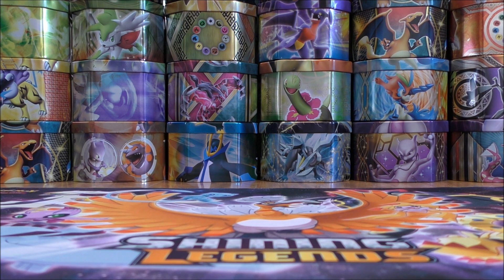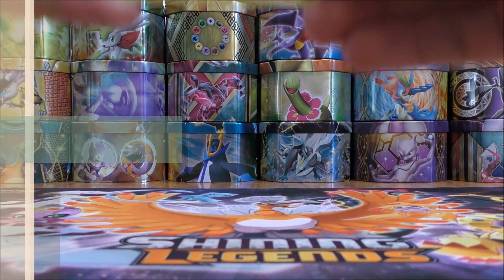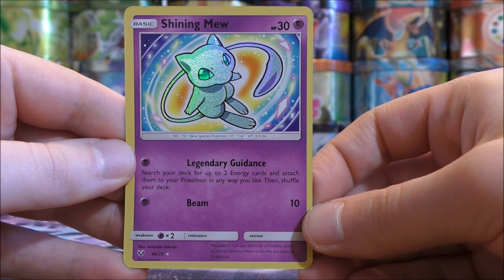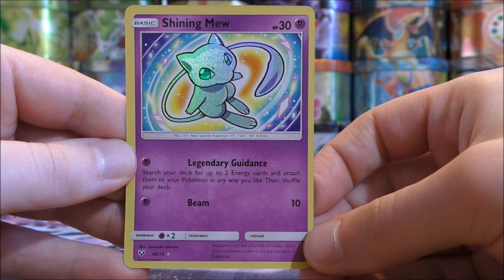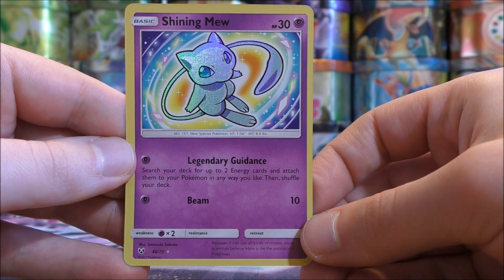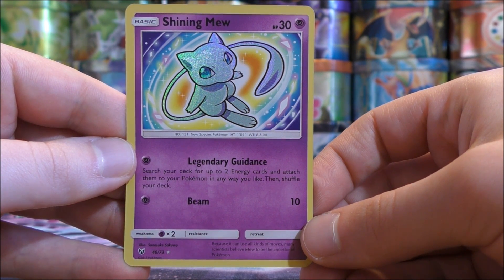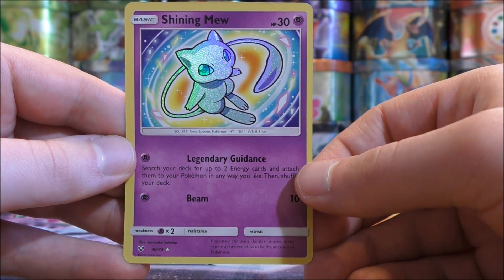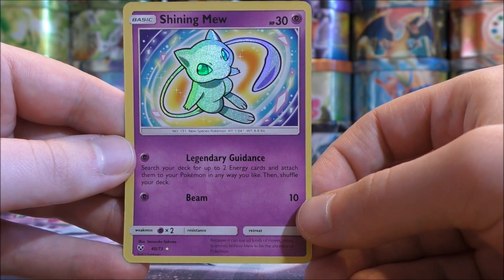Now all four of the top four cards are very good and more valuable Shining cards. The first five cards I showed are worth $5 or less a piece, while these final four cards are all worth about $10 to $15 each. The fourth best Shining card would be Shining Mew from the Shining Legends set. A disadvantage here is its very low HP of only 30, though it does have a free retreat cost. It has two moves: Legendary Guidance and Beam. Legendary Guidance allows you to search your deck for up to two energy cards, attach them to your Pokemon in any way you like, then shuffle your deck. If you have Rainbow Energy or Psychic Energy in your deck, this card accelerates energy onto your Pokemon.